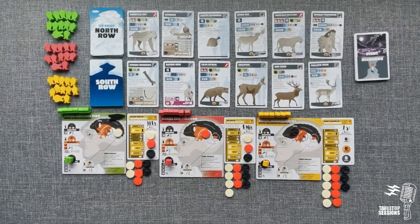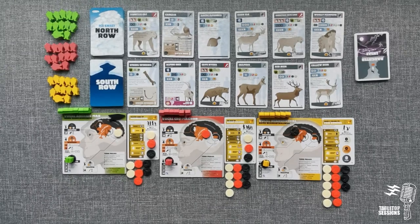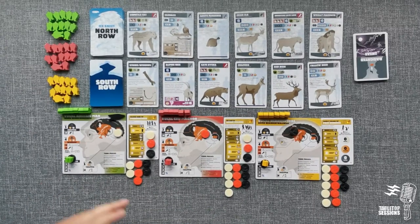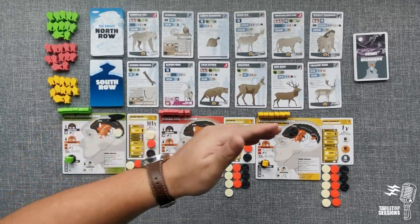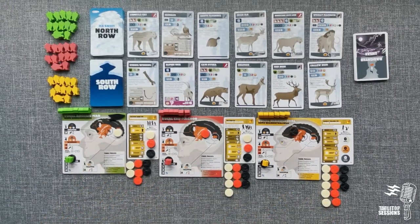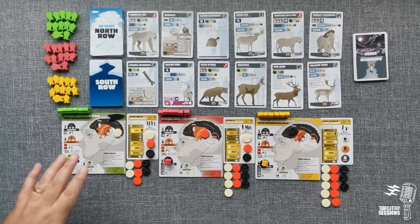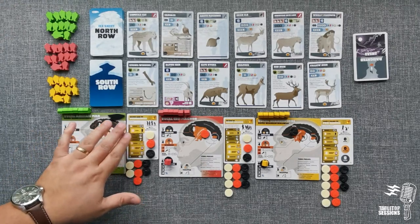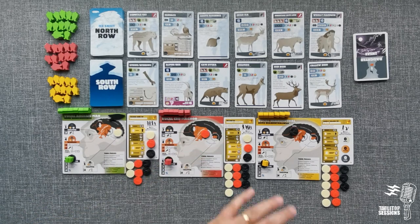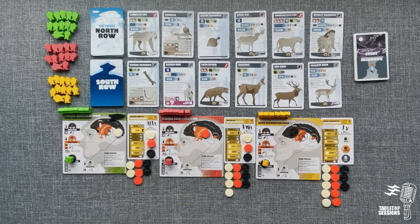We have our north and south hunting biomes where we'll be hunting for all sorts of creatures. Here we have Archaic Man, Cro-Magnon, and Neanderthal, and here we have our vocabulary that's available. To be clear: Archaic Man in this game is a promiscuous peoples, Cro-Magnon are a harem-holding peoples, and Neanderthal are a pair-bonding society.